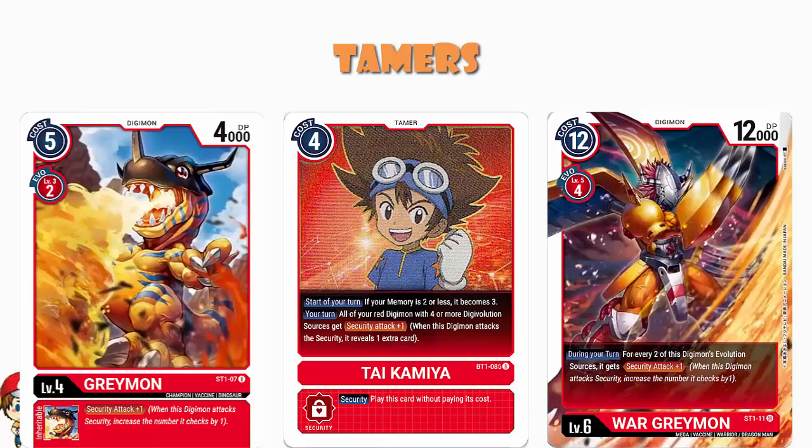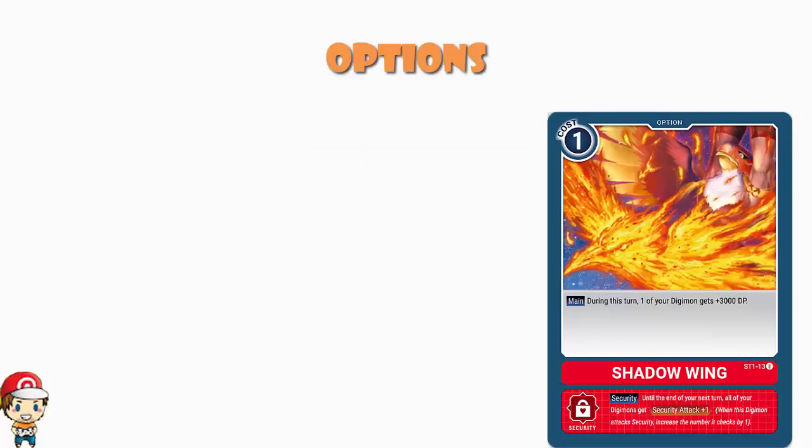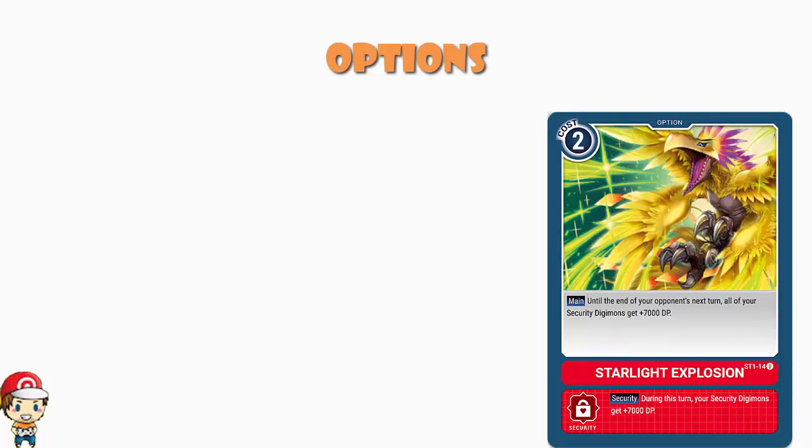In terms of option cards, we're playing 3 of the 4 from the starter deck and none from New Evolution, which amuses me greatly. We've got a couple copies of Shadow Wing — it just gives one of your Digimon an extra 3000 power for one cost. Plus if it comes out as a security card, next turn all of your Digimon get security attack plus one. It's a nice little power boost in a deck that likes nice little power boosts. We've also got a single copy of Starlight Explosion — a 2 cost that gives all of your Digimon that are security cards an extra 7000 power, meaning on the turn you play it your opponent will probably be destroyed if they go for a security attack.